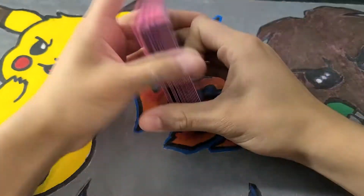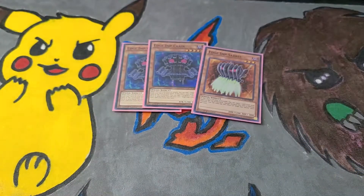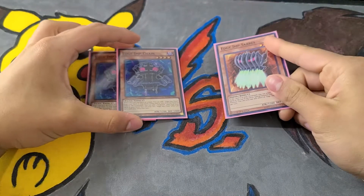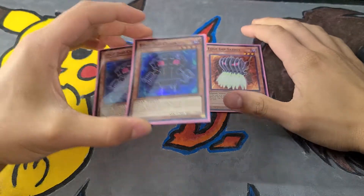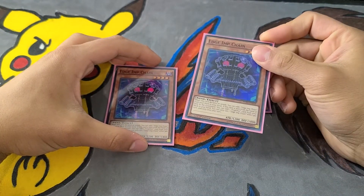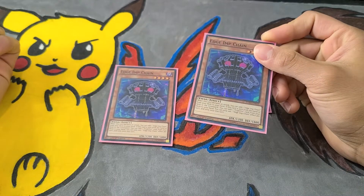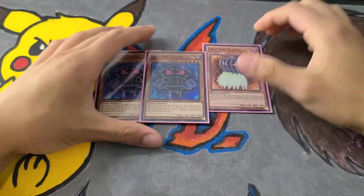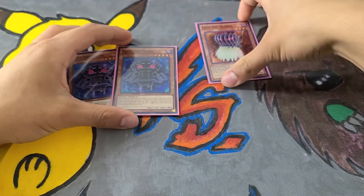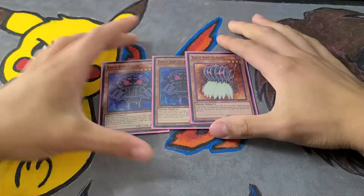Two Edge Imp Chains and one Edge Imp Savers. Savers is just a one-of since it's searchable. The really good card for this deck is Edge Imp Chain, which lets you add a Fright Fur card from your deck to your hand when it's sent to the graveyard — so use it for fusion and add a card to your hand. Savers just revives itself from the graveyard, which is always nice, but you only really need one.